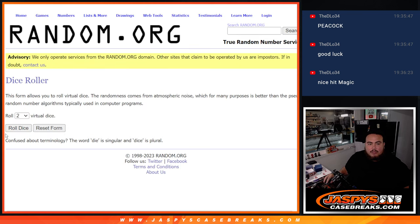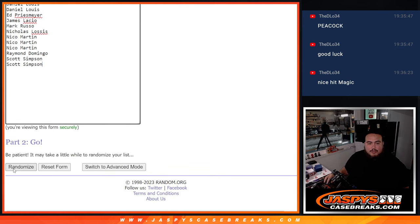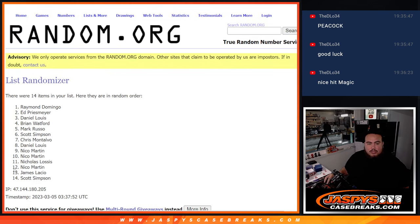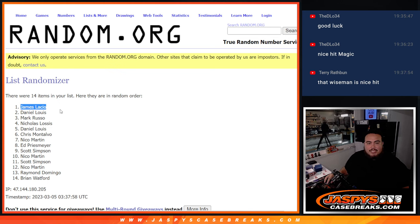Alright guys, here we go — roll it. 20 entries, 6 times through. Good luck. Top two names win $250 each. And boom — James and D-Low! There you go, you guys can use that on whatever you'd like. D-Low, you can use that back on Cup Hockey — we only got like two, three teams left. Appreciate it guys, JaspersCaseBreaks.com.